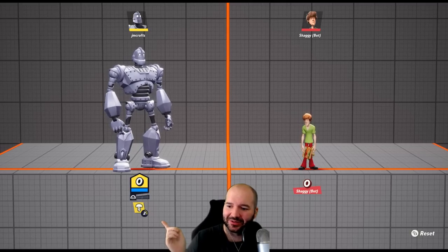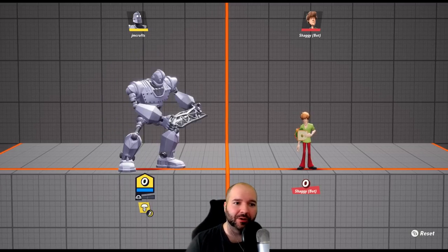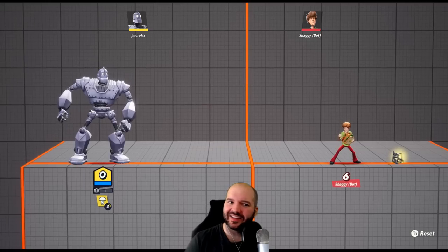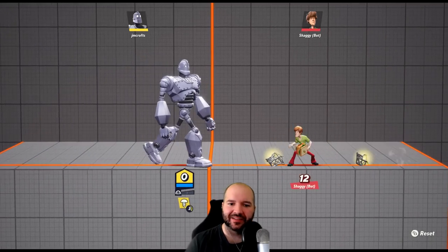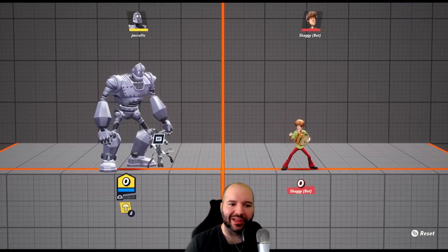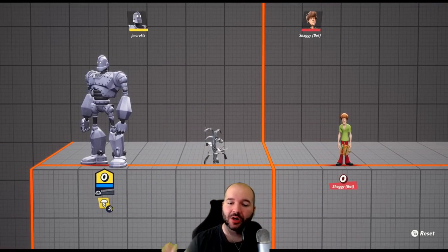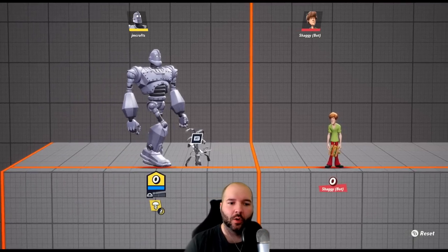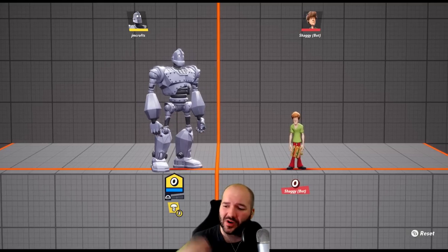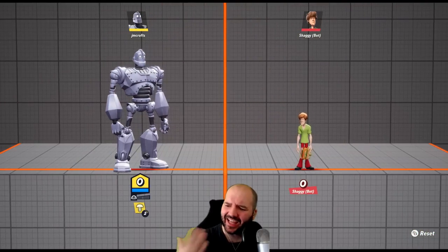He has to collect bolts to make it work. You do generate some bolts passively over time — if you look closely, you can see the little meter filling up. But you can also get them a few other ways: by chomping on metal, or through some attacks that throw pieces of metal you can walk over and pick up. He can also plant corn so teammates can pick it up for some shield to absorb health, or he can pick it up himself for bolts.